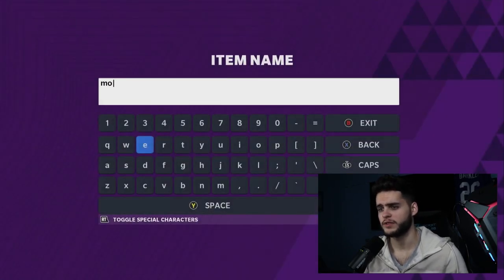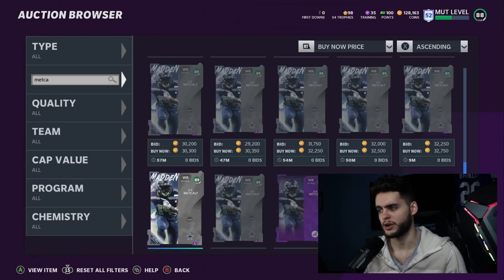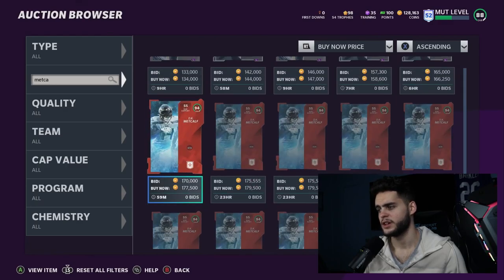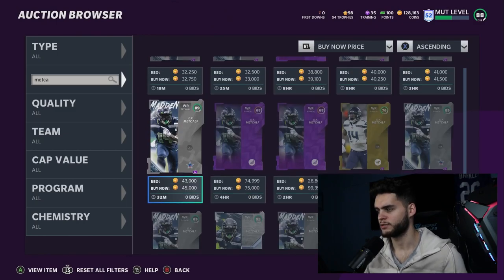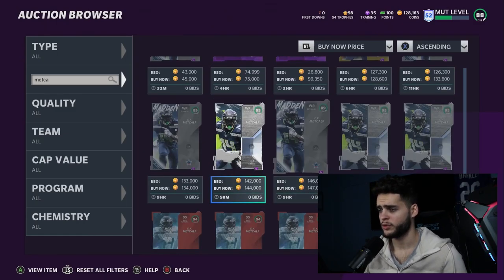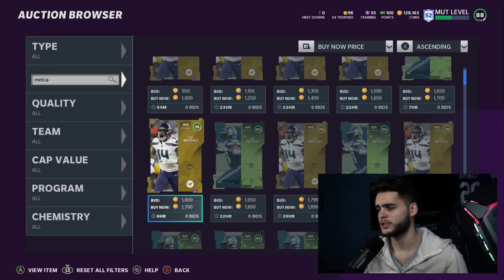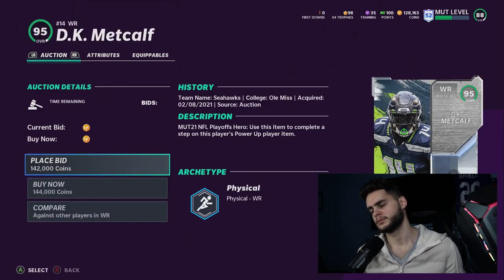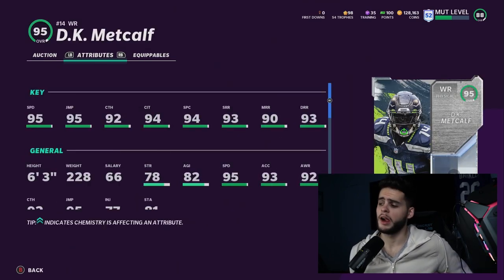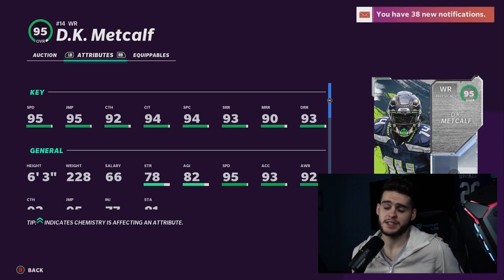Next on the list is a guy who finally came down in price enough to justify being here — DK Metcalf. He's been on my budget beast list all year as he keeps getting better cards. His most recent 95 overall card is sitting at around 144k. Powered up, you get 96 speed and 96 jumping — that's all that matters right there.